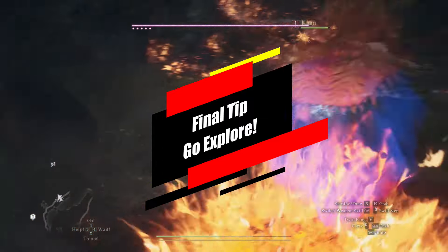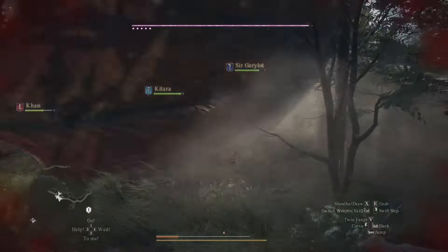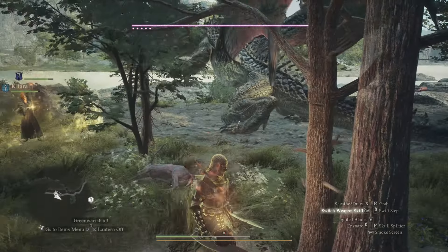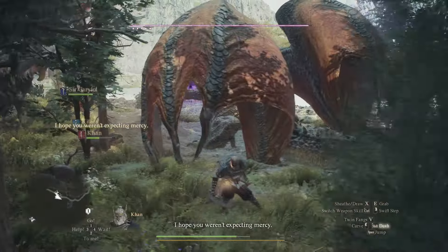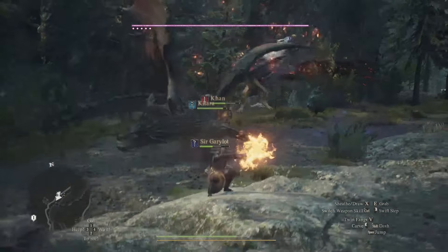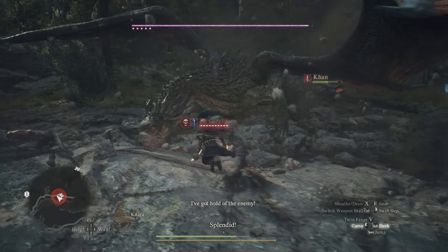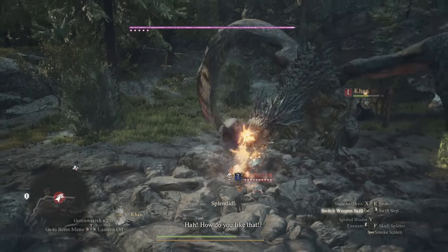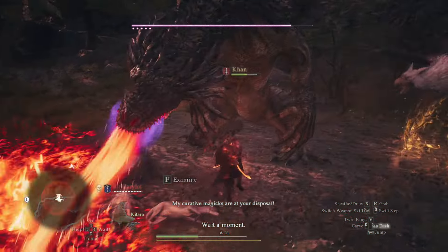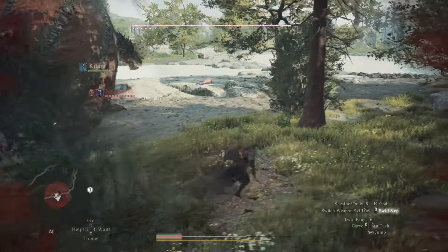My final tip is just to go and explore Dragon's Dogma 2. The map is fairly large, with tons of gameplay, tons of combat, tons of monsters to slay, and tons of cool secrets to find. That's really what Dragon's Dogma 2 is about — it's not about questing and finding the next NPC to give you a quest and checking items off a quest log. People fail to recognize this when they're playing; they try to focus on questing like modern RPGs, but in this game it's just: go have fun and explore.